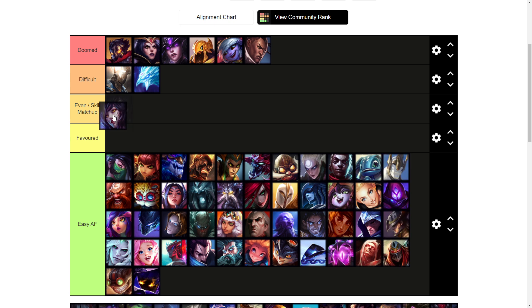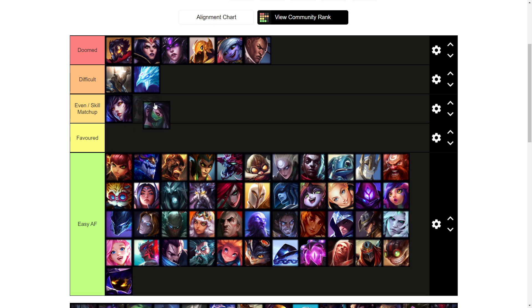Ahri I'm going to say is probably an even skill matchup. She has a lot of poke and good mobility, but at the same time if she overextends pre-6 it's very easy to actually punish her because she doesn't have her dashes from her ult early on. You just have to make sure you're not getting poked out by her Q's, but it's not too bad.